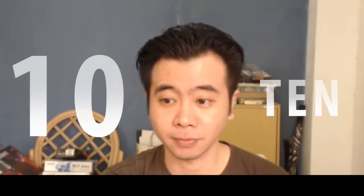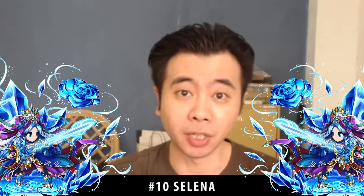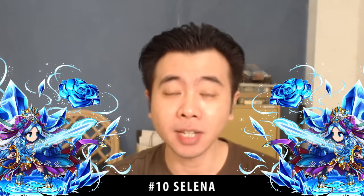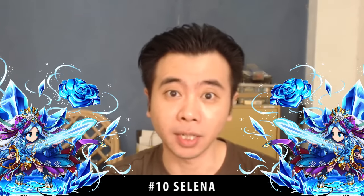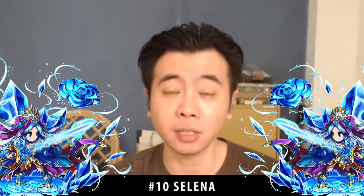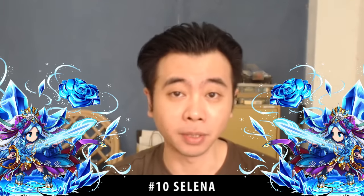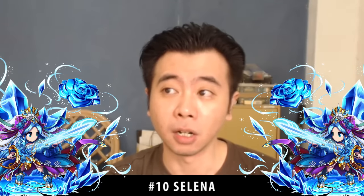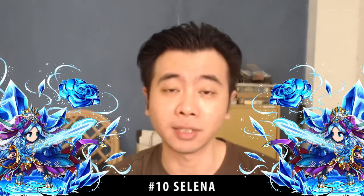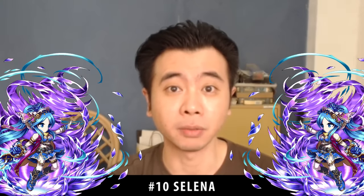At number 10 it's Selena — the blue cute girl from the starter units. Yes, I started the game with her and I almost always bring her everywhere, so she deserves to be on my top 10. She's number 10 because she is a starter unit. I bring her for arenas, for trials, for anything I think she's capable of withstanding. Currently she only resides on my arena squad, but soon she will be getting her omni evolution, which means she will be really good again.